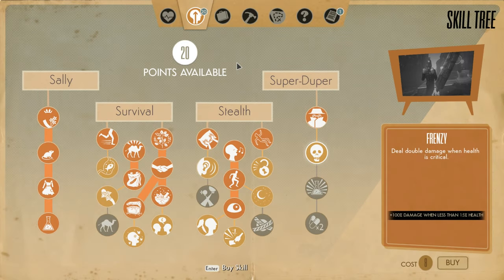Welcome back to We Happy Few. Last episode we were doing some stuff for the three witches. This episode we're going to continue to do stuff for the three witches. But first, let's spend my 20 skill points.